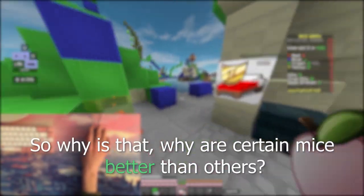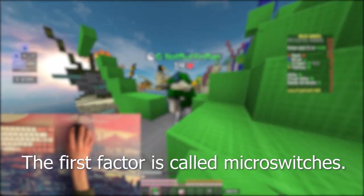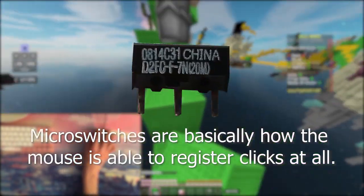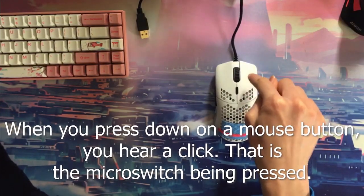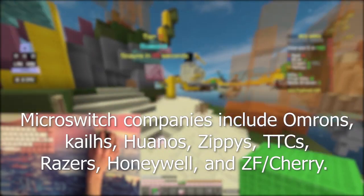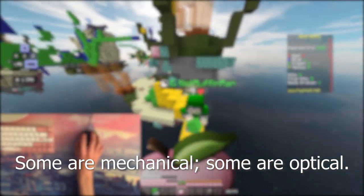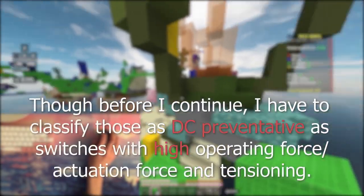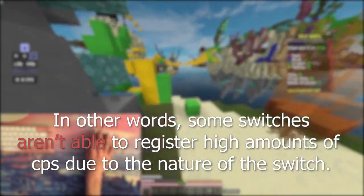So why are certain mice better than others? Section 2: the science. What affects drag clicking capabilities? The first factor is microswitches. Microswitches are basically how the mouse is able to register clicks at all — when you press down on a mouse button, you hear a click; that is the microswitch being pressed. Microswitch companies include Omron, Kailh, Huano, Zippy, TTC, Razer, Honeywell, and ZF Cherry. Some are mechanical, some are optical, some are harder to double click on. Switches that are DC-preventative have high operating force, actuation force, and tensioning — some switches aren't able to register high CPS due to the nature of the switch. Notable examples include Omron and Kailh switches, which are worse at registering drag clicks, so we have to avoid mice with these types of switches or replace the microswitches via desoldering.